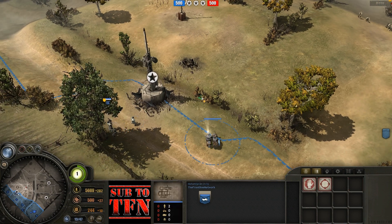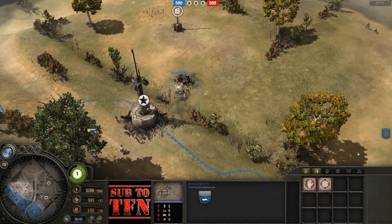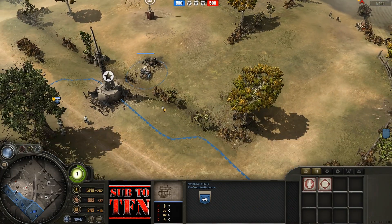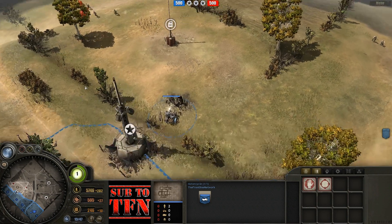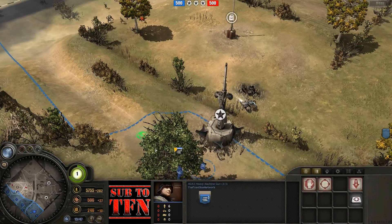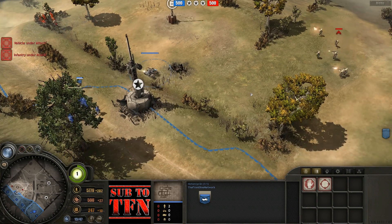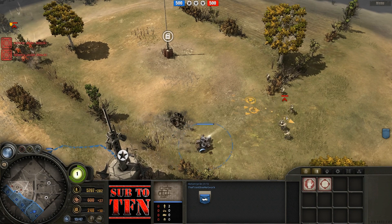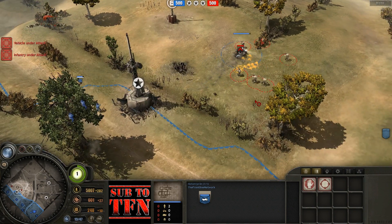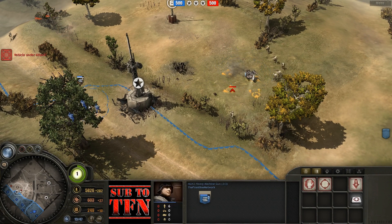As the flank begins to come in, the first thing I'm going to do is identify the rifle that is closest to the MG — the one potentially going to do me the most damage. I can use the bike first as a scouting mechanism, and as the flank comes in I'm looking for the closest rifle, which is this one on the left side. I'll have my MG set up and pointed at that rifle, and here comes the flanking rifle squad. I'm going to keep him at long range where he can't do a lot of damage by giving lots of face commands around that MG.